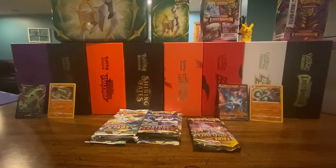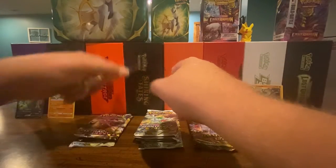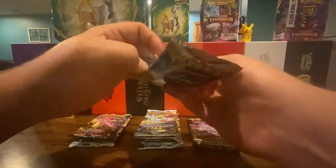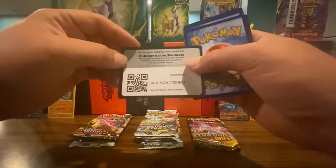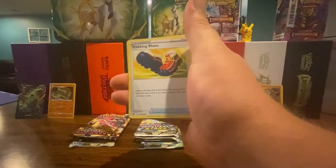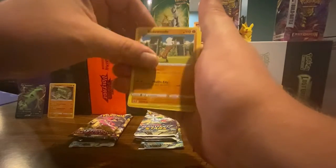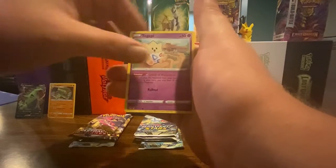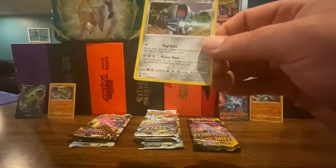That's the Fusion Strike. Let's go Astral Radiance. First Astral Radiance pack: code card, energy, Trickery, Trickery & Choose, Golduck, Girafarig, Sudowoodo, Combee, Ralts, Snorunt, Togepi — and a Magnezone reverse holo, which is a rare. Let's go! And a Registeel.